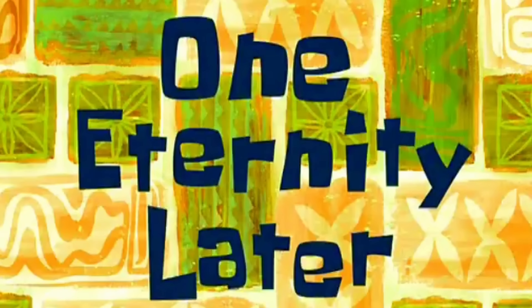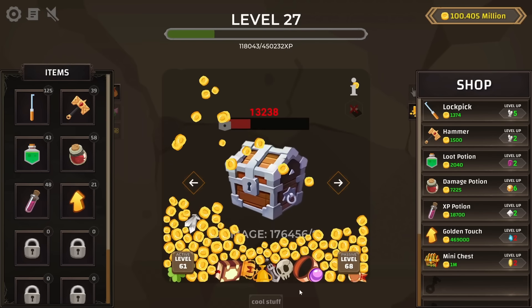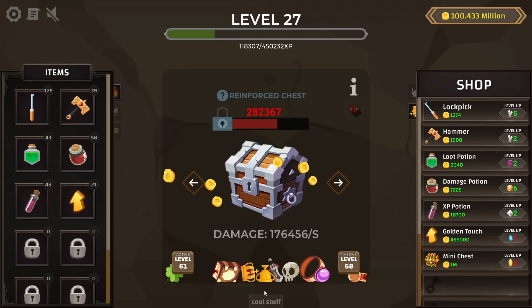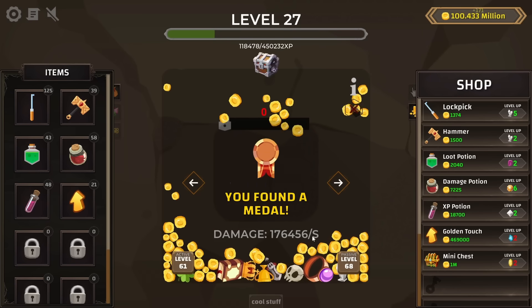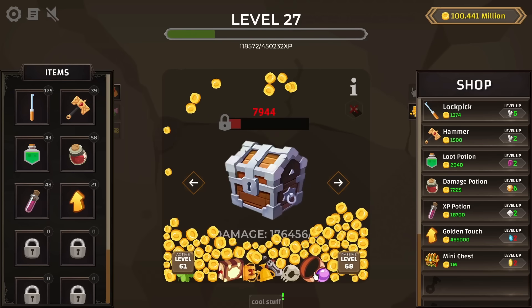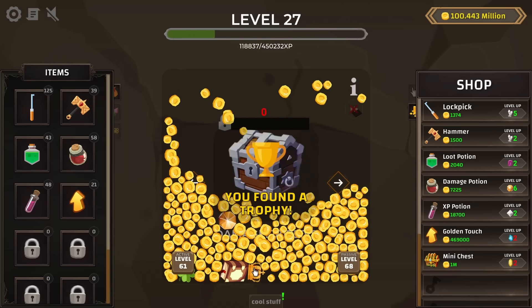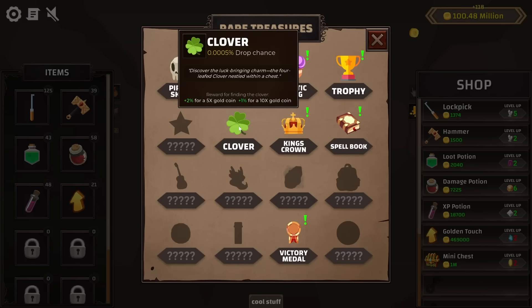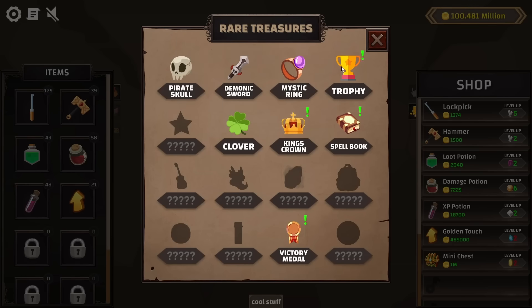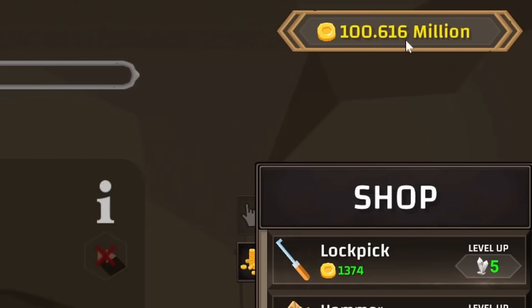One eternity later — it is now the next morning. Look at these other things down at the bottom of the screen; they don't get swept up with the coins when everything gets collected. I found a metal, a ring, a skull, a sword, a demonic sword, a trophy, a king's crown, a book, and a four-leaf clover. That's what the cool stuff is — it gives some bonuses. And we're also looking at 100 million coins.